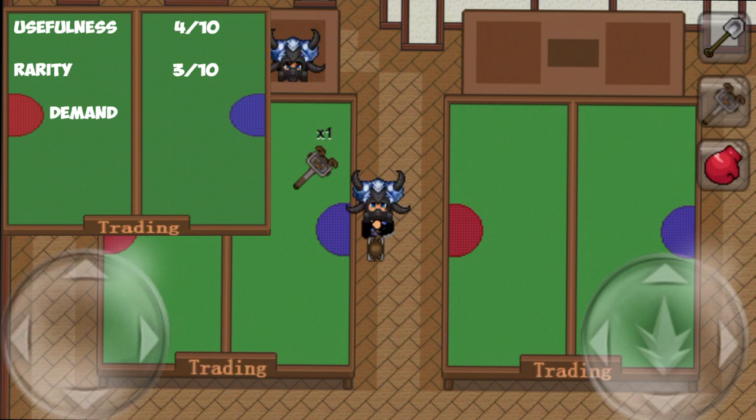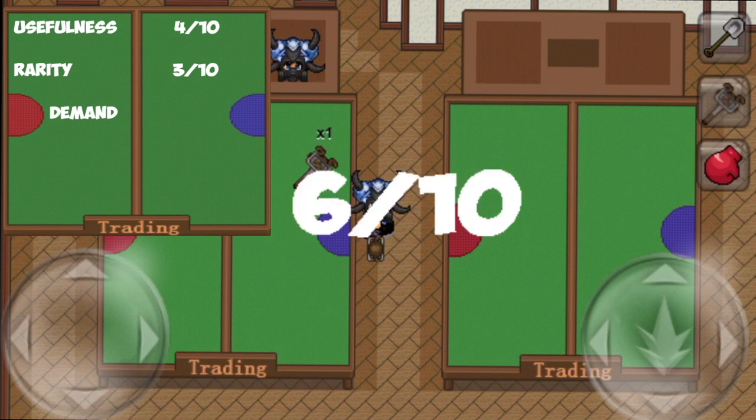Bunnyhammer's saving grace is that the price is low enough that people can find ways to profit with it when starting out their profit journey. This boosts Bunnyhammer's demand score to a good 6 out of 10.